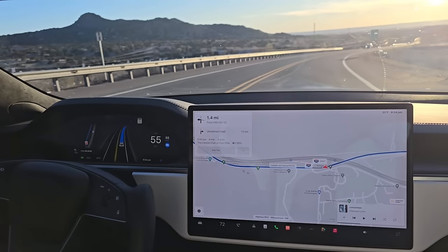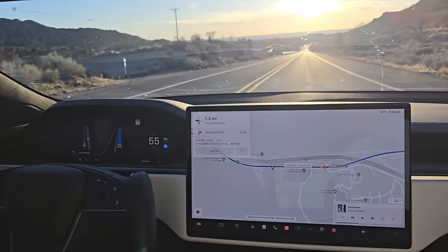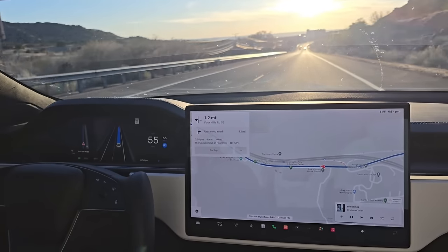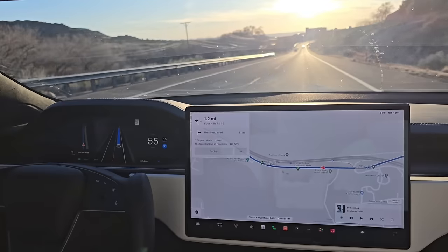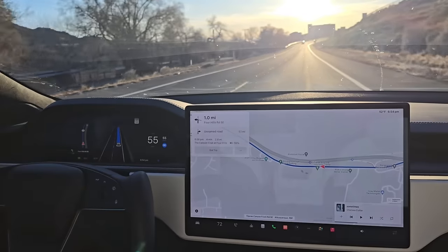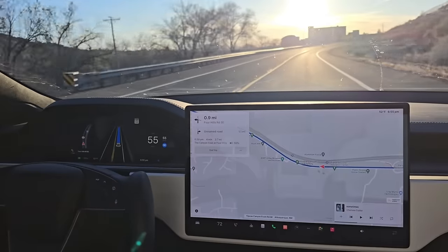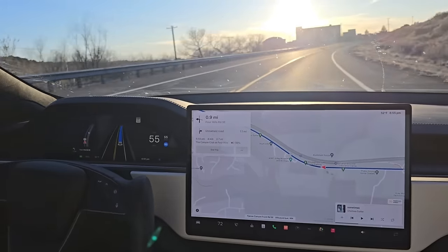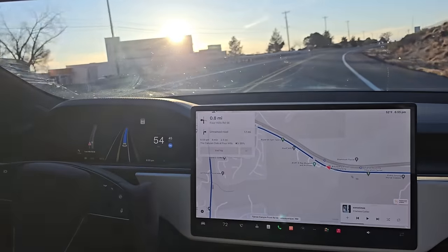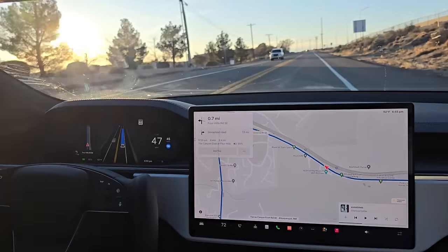I turned off the auto speed adjust. We're in a 55 mile an hour zone and we'll get to a 45 pretty soon — let's see if it drops down automatically. We're coming up on a 45. It's smart enough not to slow down for the warning signs. Yeah, it's just starting to slow down now. Definitely much smoother slowing down.